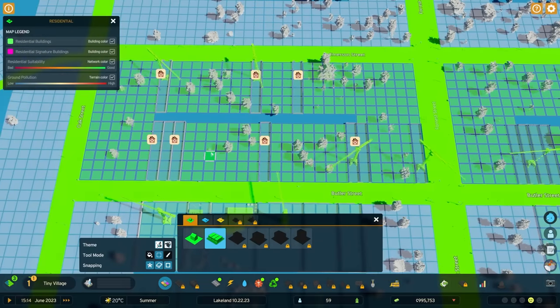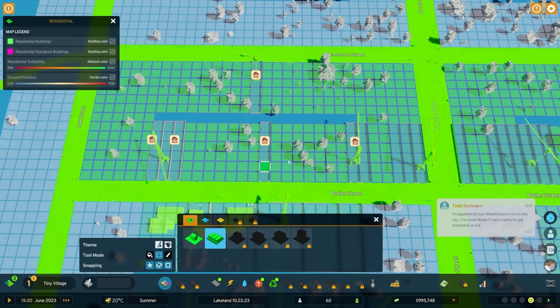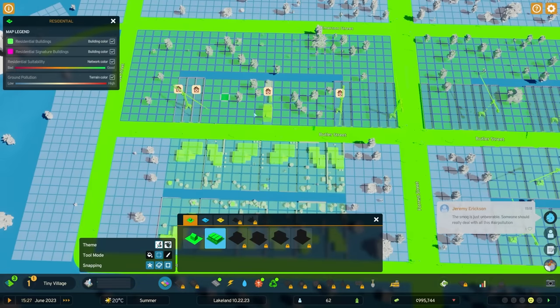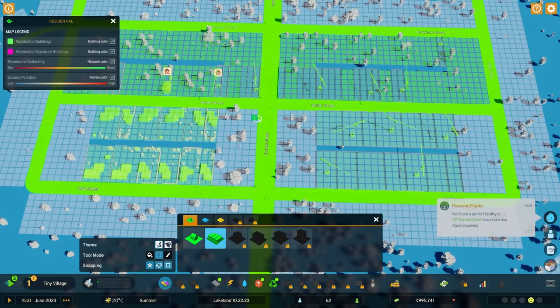So I have the same setting as European, but if you zone over them - even though they are exactly the same type - they will demolish. That is peculiar and should not happen, especially if it's the same exact type. So we need to be careful about that.